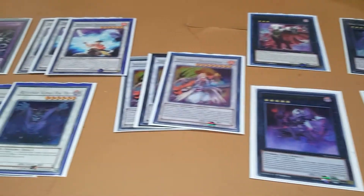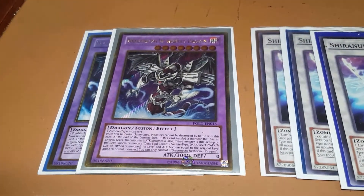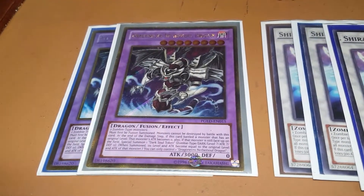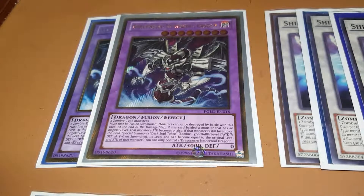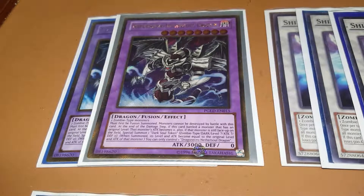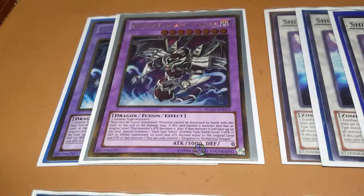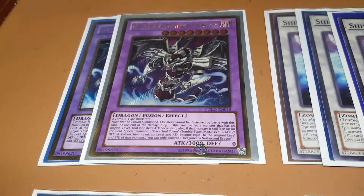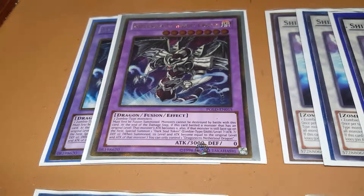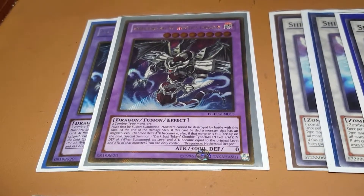And then we finally get into the extra deck. Starting right off with our fusion target, which is Dragon Necro Nether Soul Dragon — I'm pretty sure everyone already figured this out. It requires 2 zombie types, and even though it's Dragon type, I consider it zombie support given what it does. Fusion summon first. Monsters can't be destroyed by battle with this card. At the end of the damage step, if this card battled a monster that had an original level, its attack becomes 0. If that monster is still face-up on the field, you special summon a Dark Soul token whose level, attack, and defense are all equal to the original level and attack of the monster it battled. But you can only control 1 Nether Soul, which is fine — you wouldn't need more than one anyway.